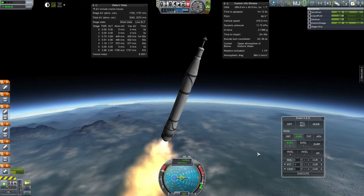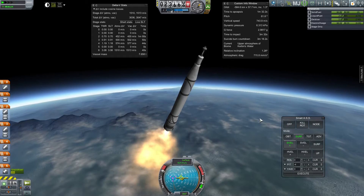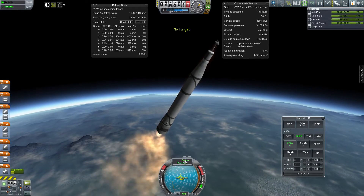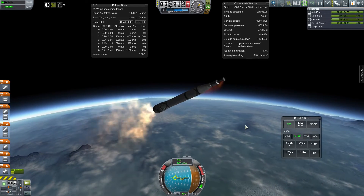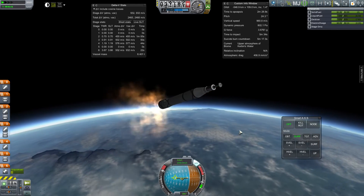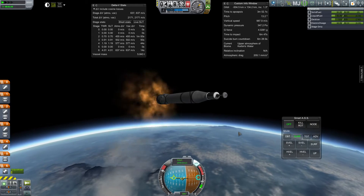I still really want to do gravity turns even when I play stock or stock-ish, so I'm just angling down a bit. I'm not quite sure if I have FAR installed in this install, because some of the really dorky-shaped parts in stock just don't work well at all with FAR. Sometimes I'll play without FAR on in stock, because the stock atmospheric system is good enough, and the stock parts just don't allow you to make a sanely shaped rocket that will work well with FAR.